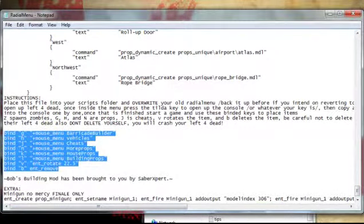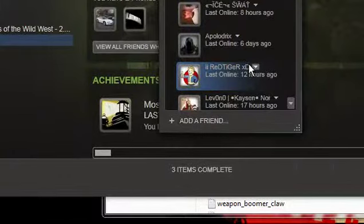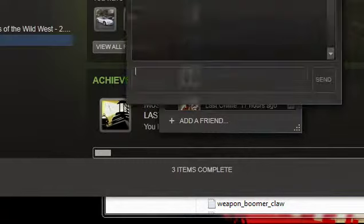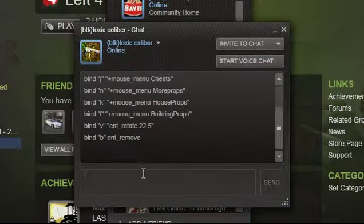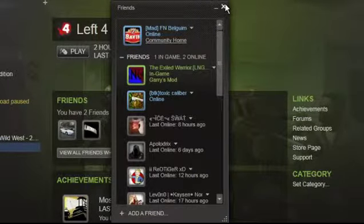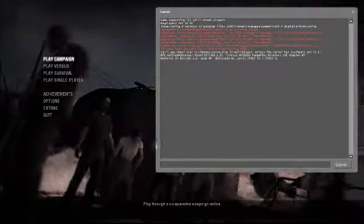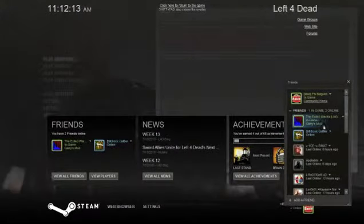So what I like to do is copy all of them. Then exit out of there and go into your Left 4 Dead game. Once you're in Left 4 Dead, open up the console and then go to the message you sent.